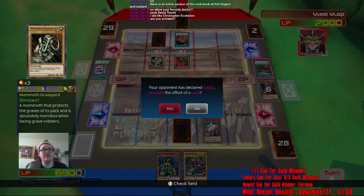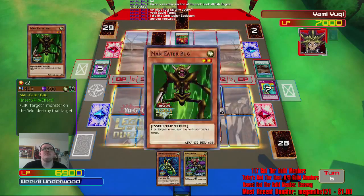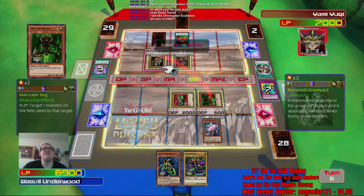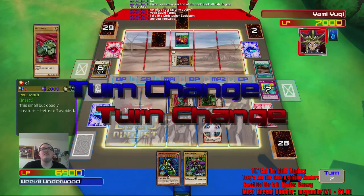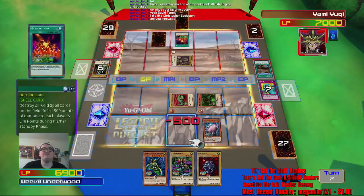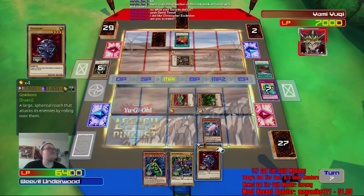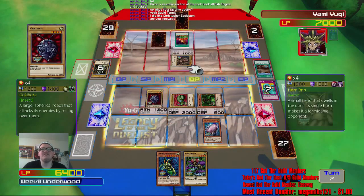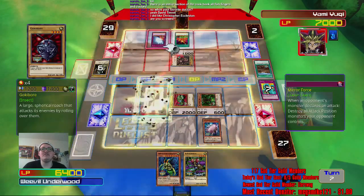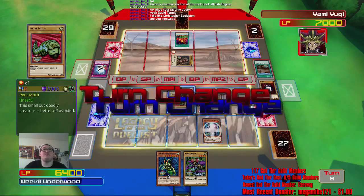Maybe I should have saved Maneater Bug. I guess I still could. You know what, I'm gonna Wabaku to save Maneater Bug. Oh shit — it still gets flipped. That was a waste. I guess he doesn't die, but he's not really useful to me alive. How many turns do I have to wait? Six — this is one turn. We're gonna be here a while. Kill that — that was a mistake. Fucking Mirror Force. At least got that out of the way. At least it doesn't prompt me for Wabaku anymore — that's a plus.